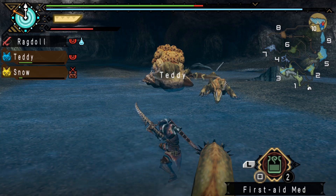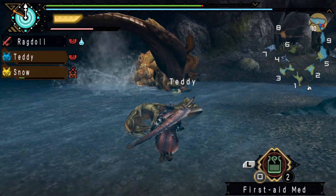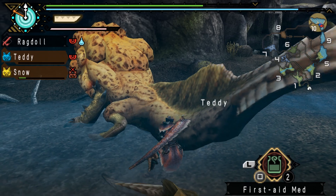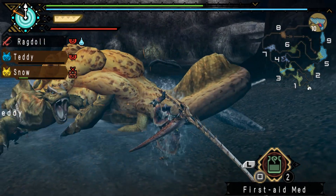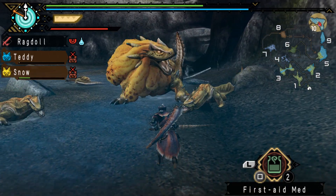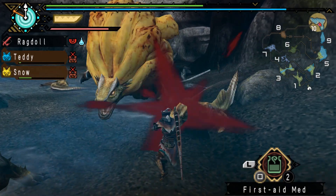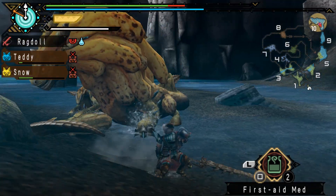I want to cut this tail off, because I know you can cut the tail off. The cats are very weak to Royal Luderoth. I guess, to be fair, they're wearing Great Jaggi armor — well, one has a bone helmet — but I'm pretty sure they're wearing Great Jaggi armor as well, so that's weak against — well, Great Jaggi's pretty much weak against everything, but there's quite a large weakness to water.